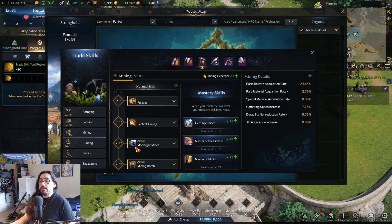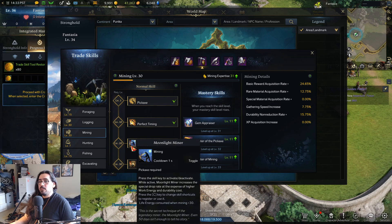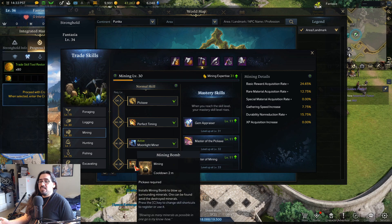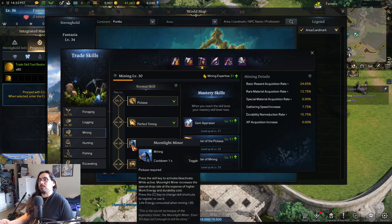For mining skills — Perfect Timing is all right, you get some rare materials. Moonlight Miner is super buffed and you need to hit level 20 for that definitely. The level 30 ability, Mining Bomb, is okay — I think it's better than the lumberjack skills because it doesn't cost energy. You drop a bomb, it blows up the ore, and you get like double the ore. It doubles your ore output similar to Moonlight Miner, but Moonlight Miner is the big one where you're like 'holy shit, this is big.'